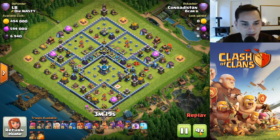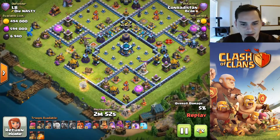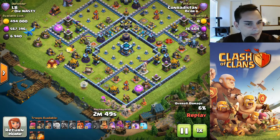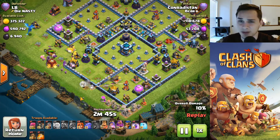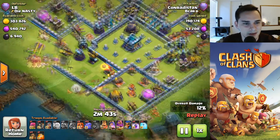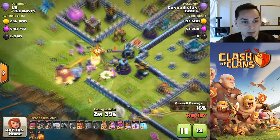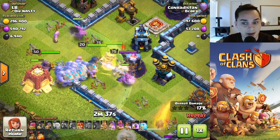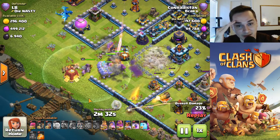This attack starts a little late so I'm gonna fast forward it. The guy's got 13 bowlers, 9 valkyries, quad quake, and 3 healers. Starting the queen off around 7 o'clock — okay, queen charge with 3 healers, like a queen walk maybe. Oh, there comes 7 wizards, world champion, king — starting it off fast. Oh my goodness, 13 bowlers in the same spot, quad quake activates the town hall.